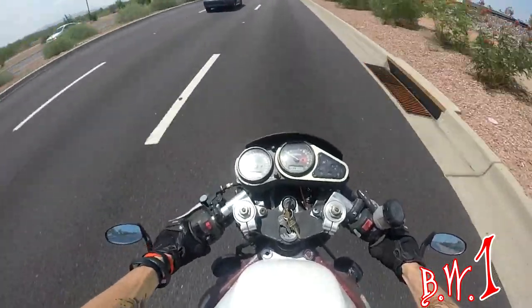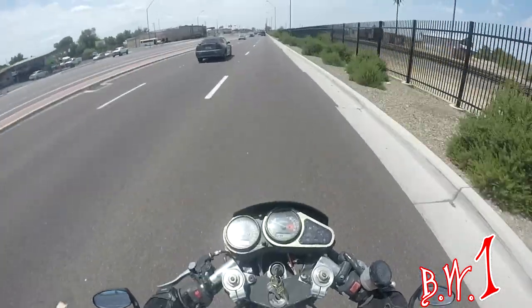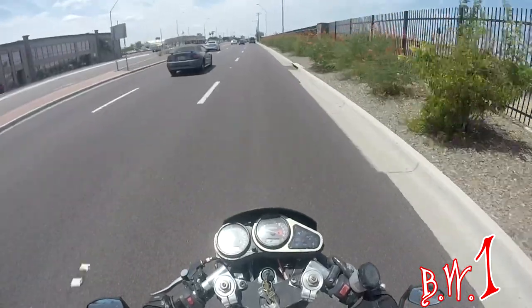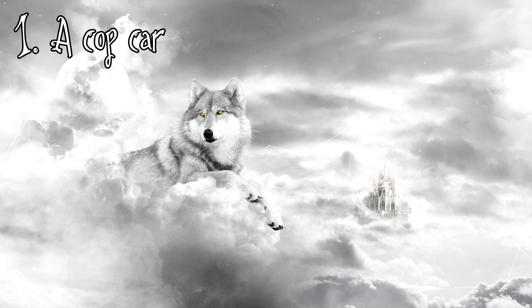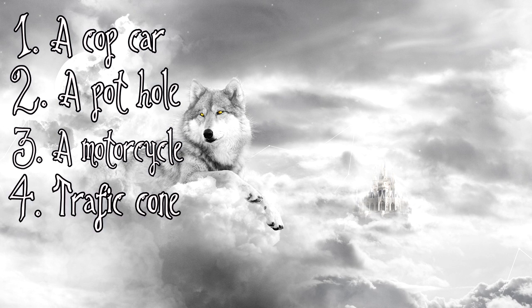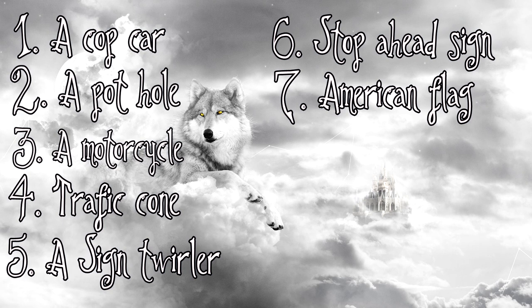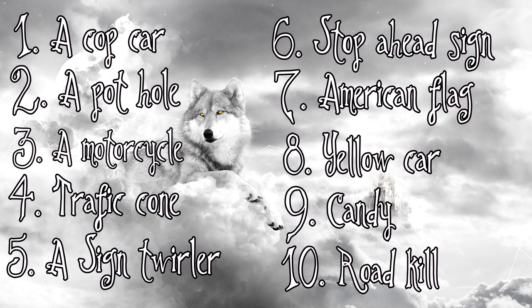All right, so the 10 items will be: 1 - a police car (look there's one right there, I'm not going to count it), 2 - a coupe car, 3 - a pothole, 4 - a motorcycle, 5 - a traffic cone, 6 - a sign, 7 - a stop sign, 8 - a swing, 9 - an American flag, yellow car, 10 - candy, and a rare item.